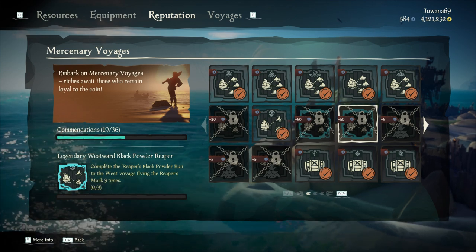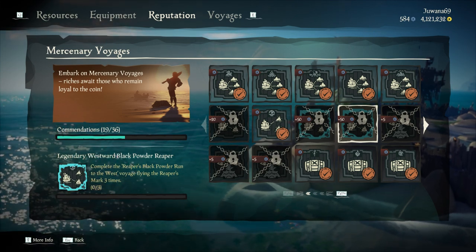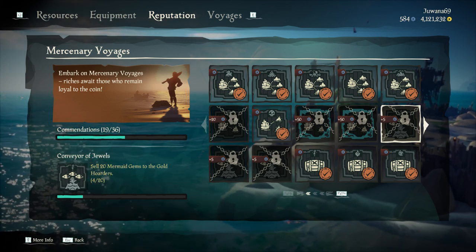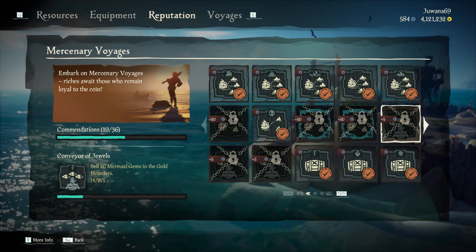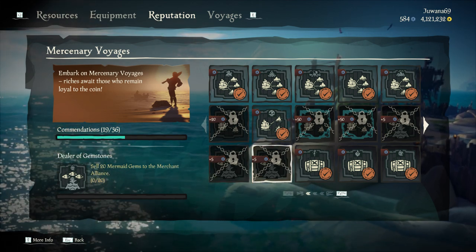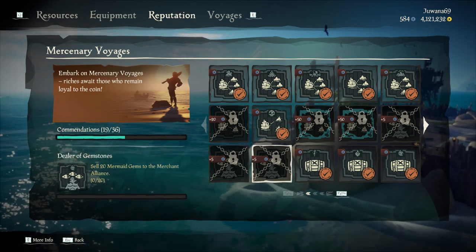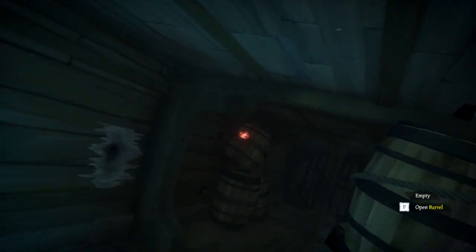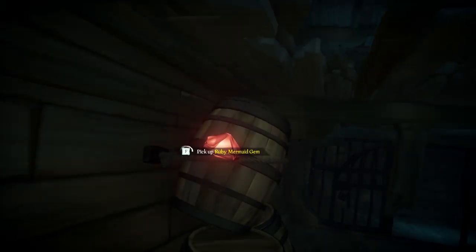Besides all this, you can also complete 3 commendations by selling 20 mermaid gems to the Gold Hoarders, the Order of Souls, and the Merchant Alliance. It doesn't matter which color they have, so you can collect and sell any color you find. From now on, you can also find the gems in shipwrecks or washed up on the shores.